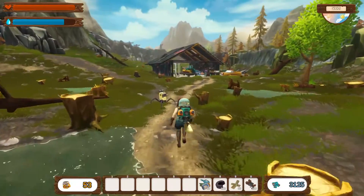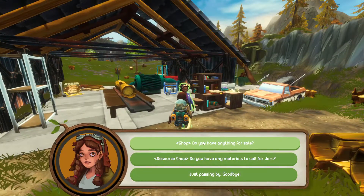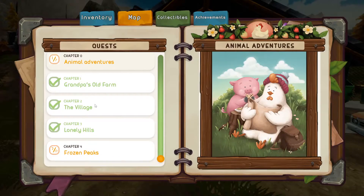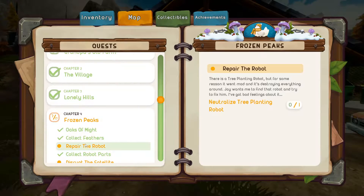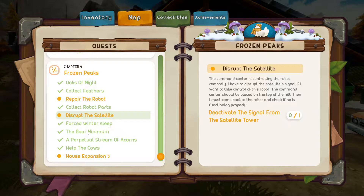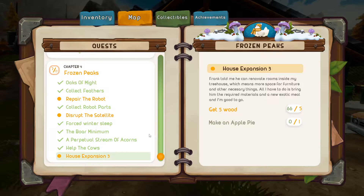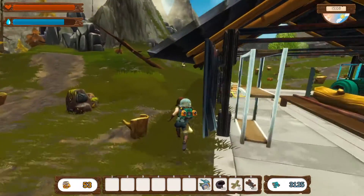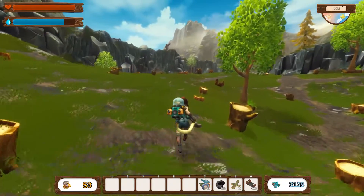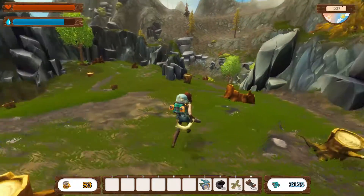Haven't done the robot thing yet though — that's going to take a little bit more effort I suspect. What's on my quest for the frozen peaks? Repair the robot, disrupt the satellite, and then there's my third house expansion which is an apple pie — I don't think I've got the recipe for yet. That must be something we're finding out here.